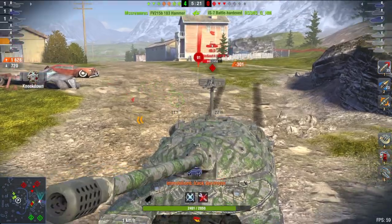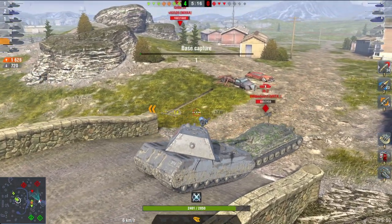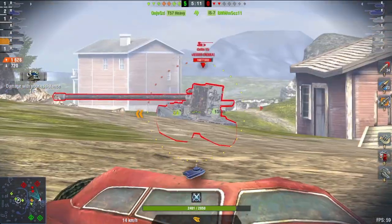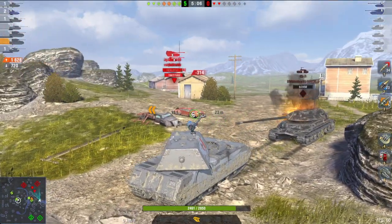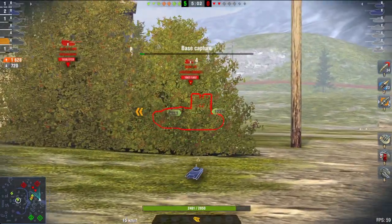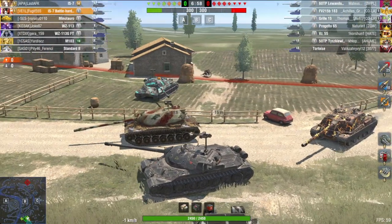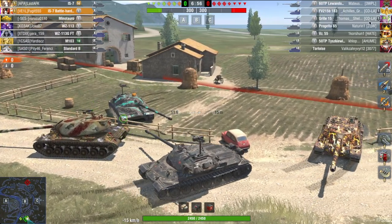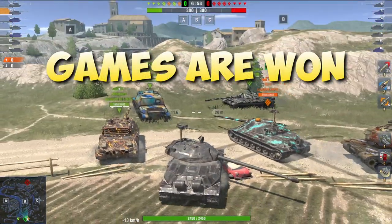We'll attempt to break down that gameplay, the strategy that Last AFK utilised, and to give you some pointers on what we mere mortals can try to bring to our own game in order to improve — not only our skills, which will improve over time, but also our ability to win more games or at least try to. Now in the first replay, we're on Castilla and we're spawning from the South spawn. Like I advised in the preview video, most games are actually won by reading and understanding the lineups — not just the enemy, but also yours.